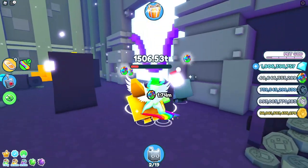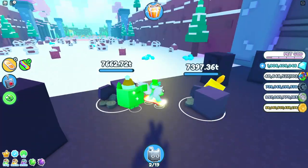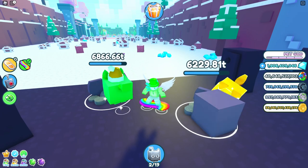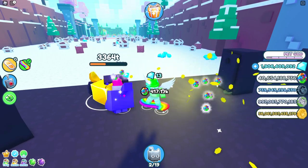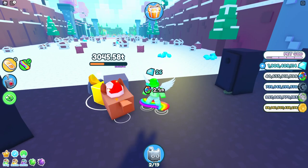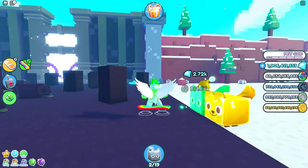So now I'm actually going to compare it to a rainbow huge pet. Now, the gold one still should be better. Let's go ahead and put them right here. Now they're looking pretty even so far, but the golden huge dog is actually quite far in the lead. And yeah, the golden huge dog is doing way more damage — it kills it before the rainbow huge festive cat can even get to 3,000 trillion.